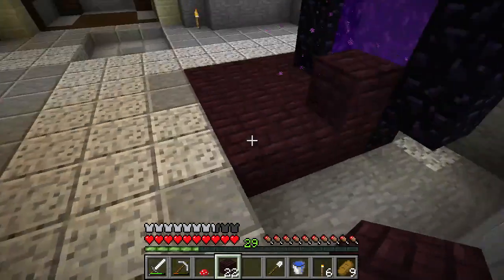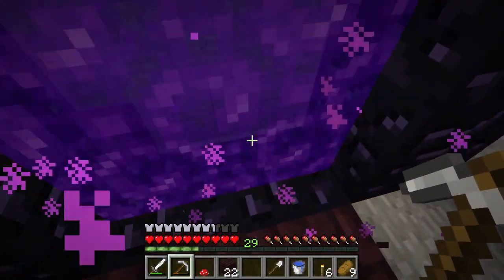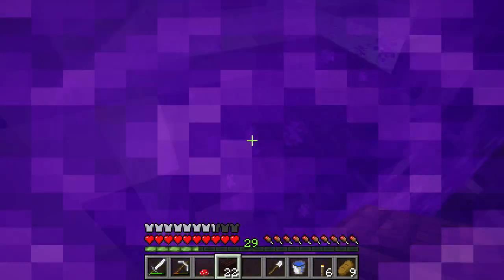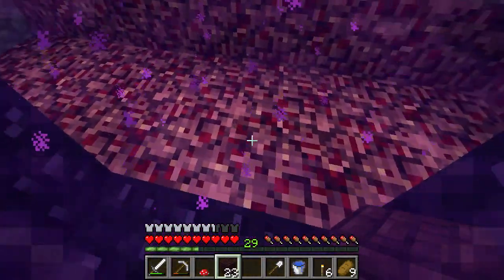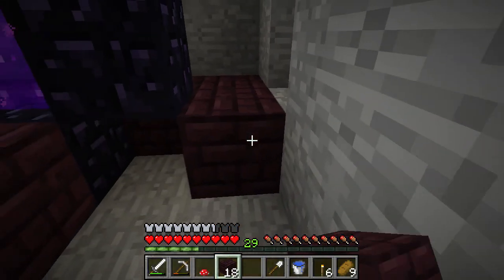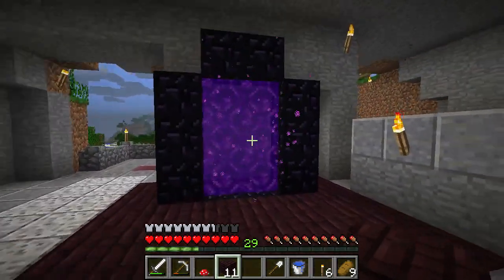Look how nice that looks, especially with the lighter color tile I already put in at the bottom. I think that looks great. Oh — did that block really just go to the nether through the portal? I'm going to go get it. I got it, let's go back — that was awesome! Okay so we're back, let's go ahead and fill the rest of this up. There we go, boom — that's starting to look really nice.